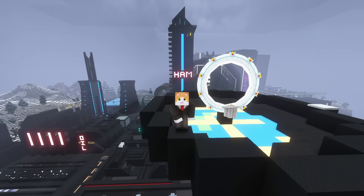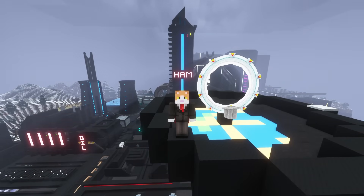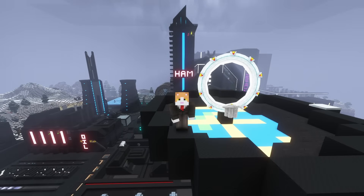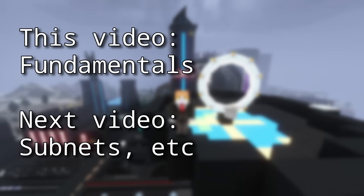Hello and welcome to the Hamcorp Guide to Applied Energistics in Gregg Tech New Horizons. This is the first of a two-part guide meant for employees who want to fully understand how AE2 works in this modpack, since there are some significant differences compared to normal AE2. This video covers the fundamentals of the mod and how to set up a starter network, and the next video will cover advanced concepts and niche uses. Timestamps are available in the description to divide the video into chapters.